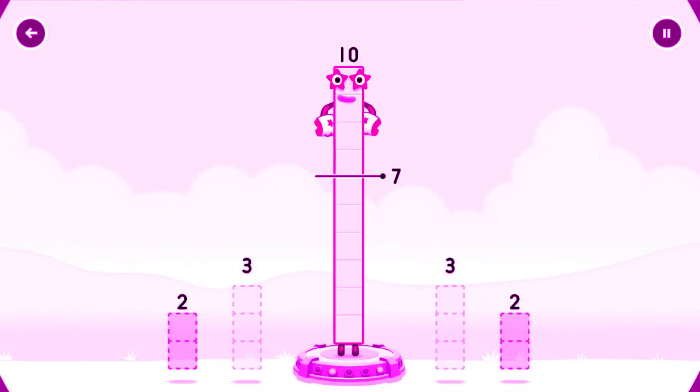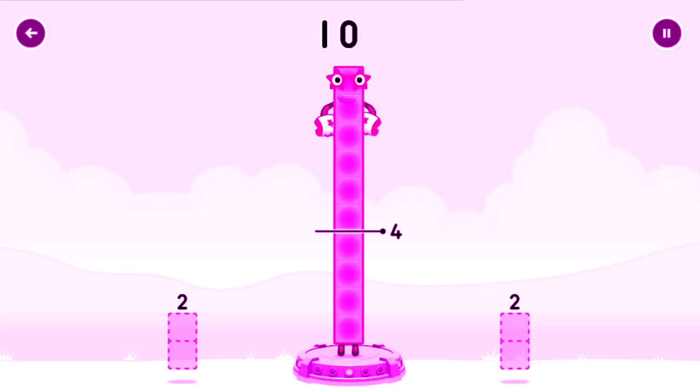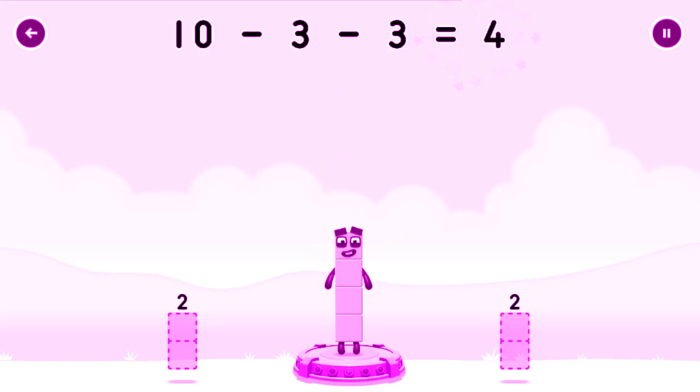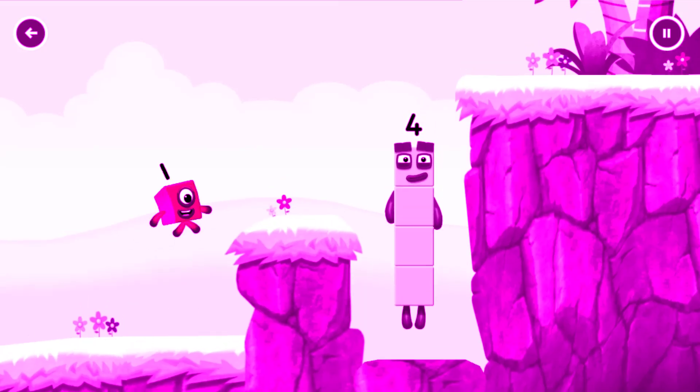Take number blocks away from 10 to leave 4. Drag an outline onto the middle to take number blocks away. 3, 3, 3, 3. That's right. 10 minus 3 minus 3 equals 4. I am 4. Have we met before? Good job!